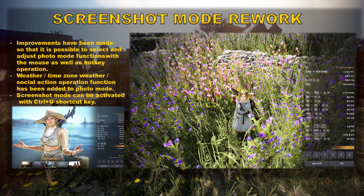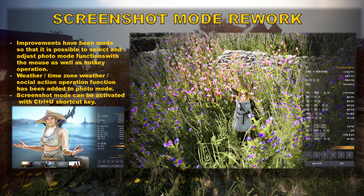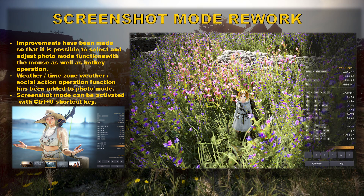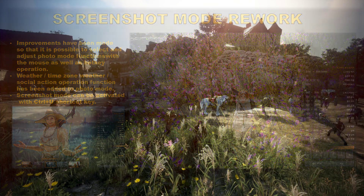They also changed screenshot mode. Improvements have been made so that it is possible to select and adjust photo mode functions with the mouse as well as hotkey operation. A weather, time-of-day, social action, and operation function has been added to the photo bot. Screenshot mode can be activated with the Ctrl+U shortcut key.